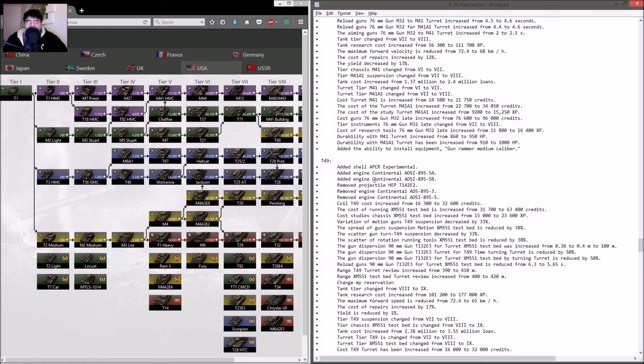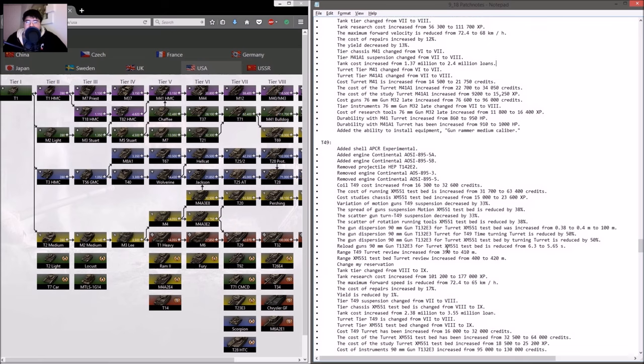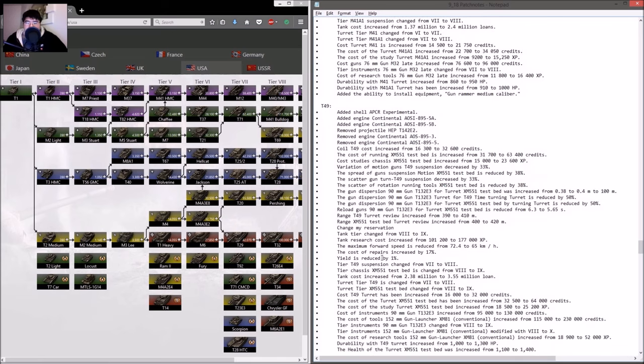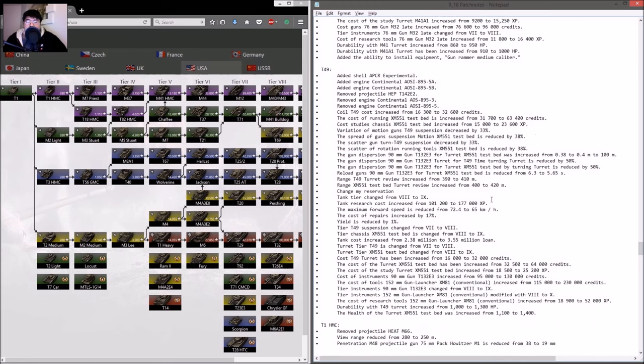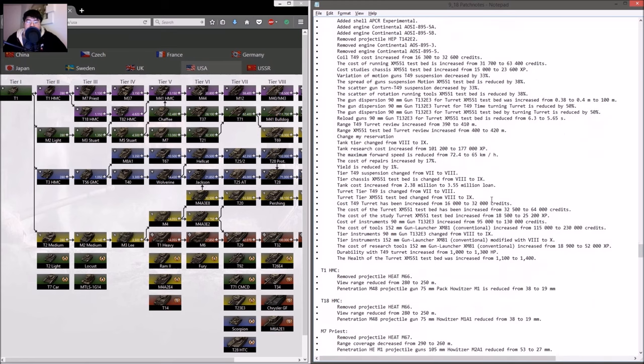The T49 keeps the derp gun. View range increased; it's at tier 9 now. More cost, more health, more research. Gun scatter reduced so this thing is more accurate now.